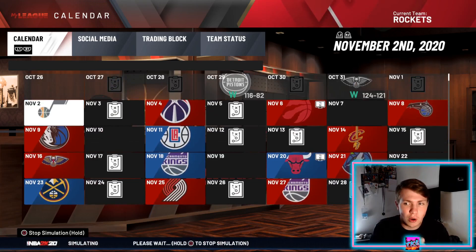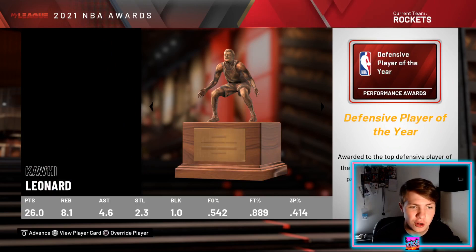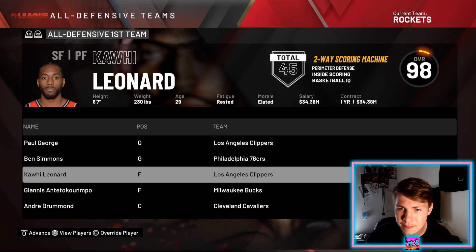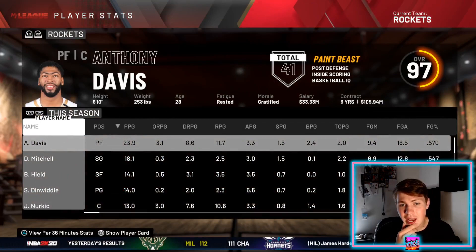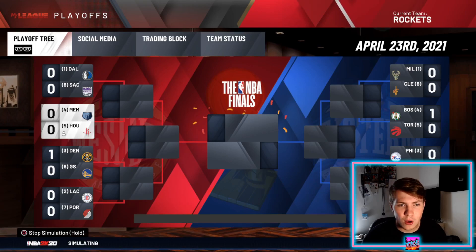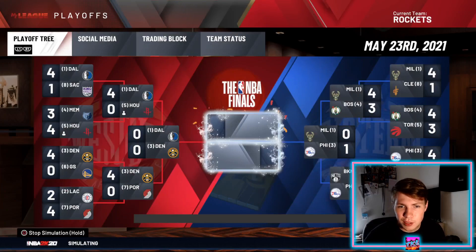Season two wraps up: Giannis wins back-to-back MVPs, LaMelo Ball wins Rookie of the Year, DeMarcus Cousins is Sixth Man in Minnesota, Kawhi Leonard wins Defensive Player of the Year, and Rick Carlisle wins Coach of the Year. We finished 46-36, the five seed. Anthony Davis makes All-NBA Second Team and All-Defensive Second Team. We go up against Memphis in the first round — go down one, come back to win in seven. Then we face Luka and Dallas and get swept.